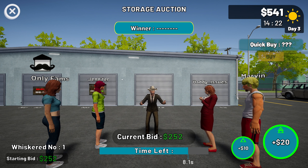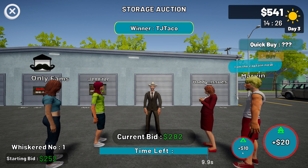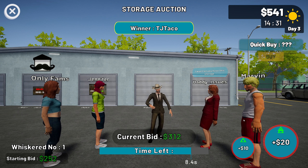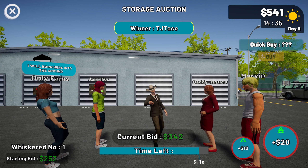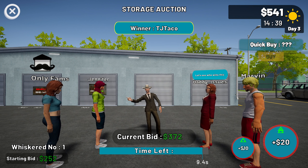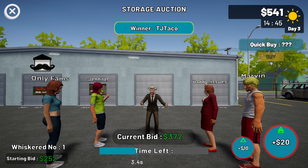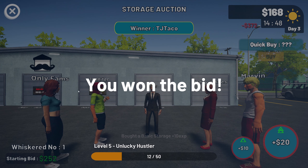We've got OnlyFans, we got Jennifer, we got Daddy Issues, we got Marvin. I'll get in on some of this action. We got Daddy Issues going in — I won't let you have the storage. I'll keep bidding $10 only because I don't want to drive up the price anymore. I want to try to get it for as cheap as possible. Looks like we got that.